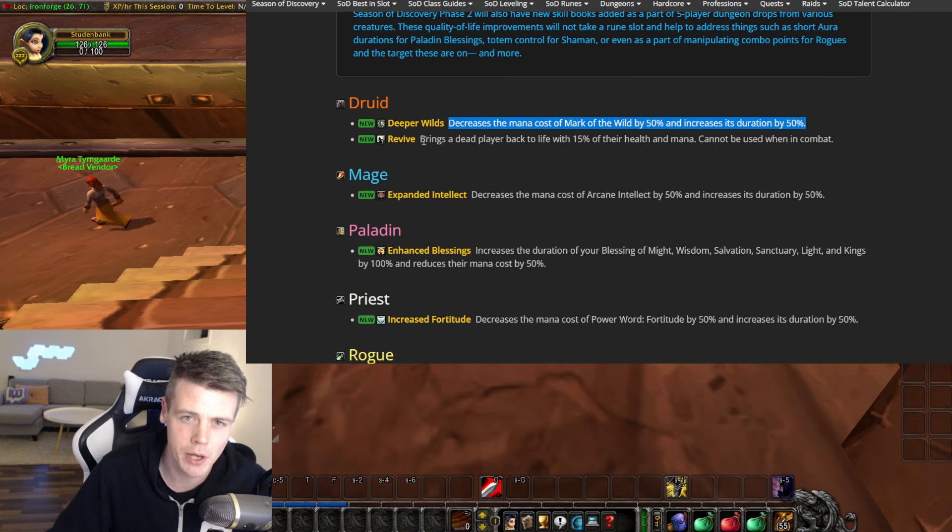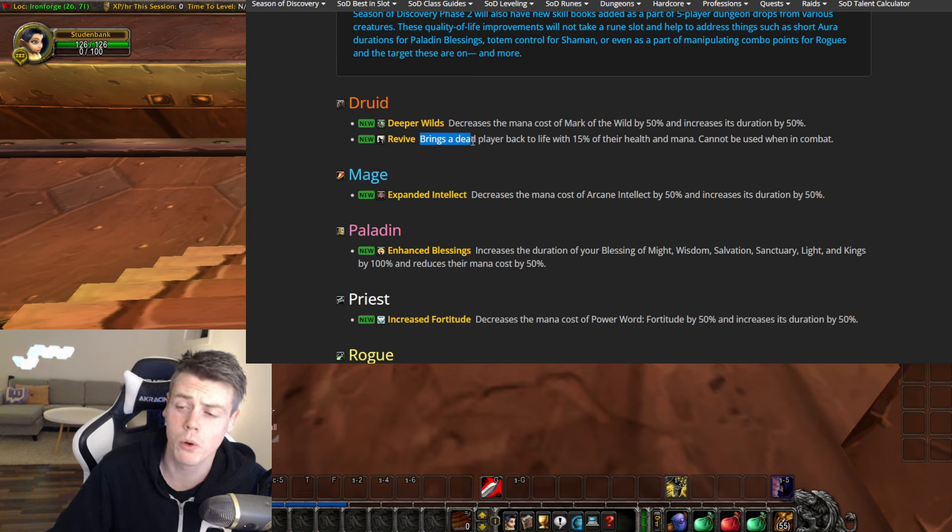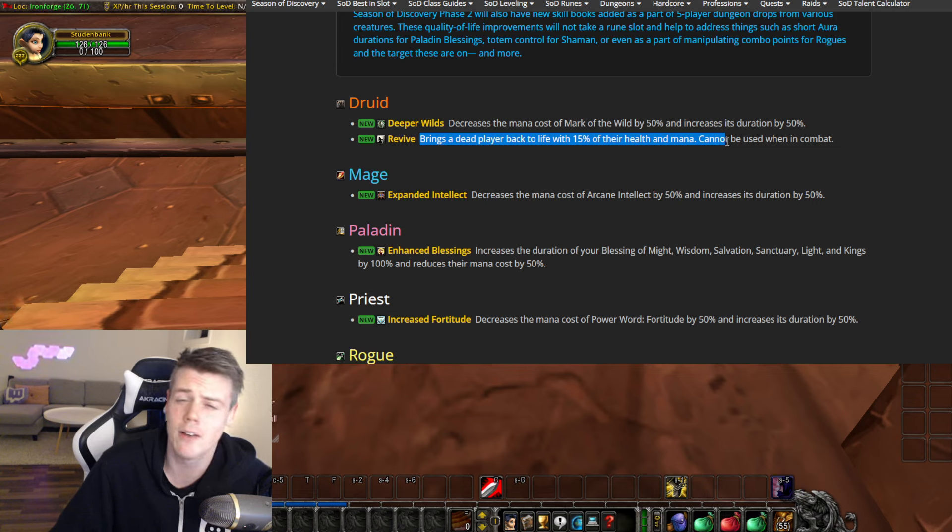This one is even better. Once you get this skill book, you can learn Revive, so you can actually resurrect out of combat. If you were unaware, in Classic, Druids don't have an out-of-combat resurrection — they only have a combat resurrection, and you don't really want to use that cooldown unless you're in combat.